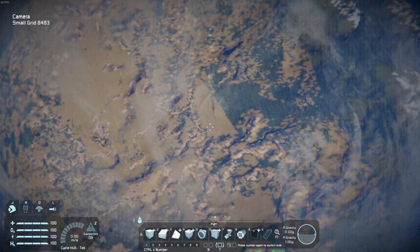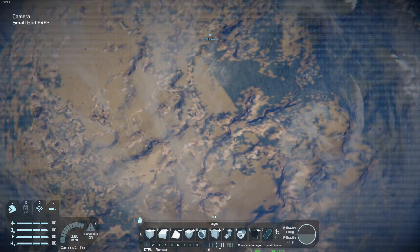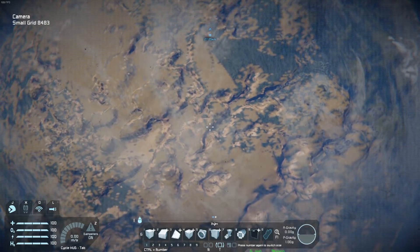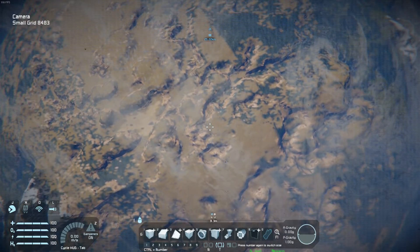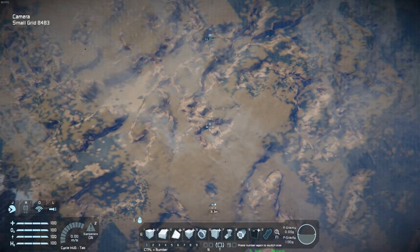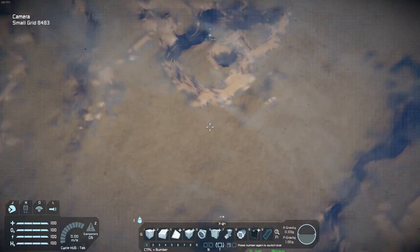We won't be able to see the base itself, because you can't see structures from this distance, sadly. It would be pretty cool to get a satellite view of the base, but we should be passing over it momentarily. We can zoom in and see nothing — I really wish the detail would increase as you zoomed. You get the basic terrain but no structures, as you can see.